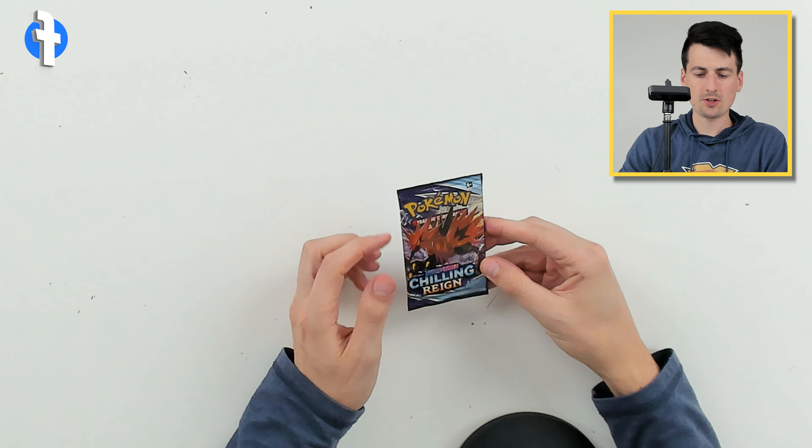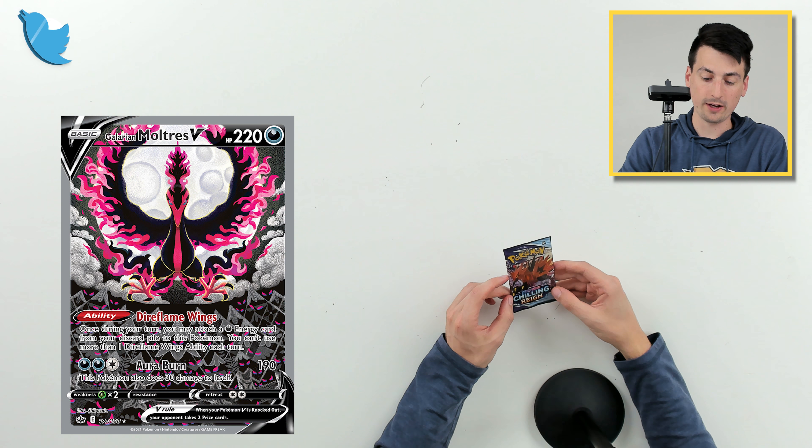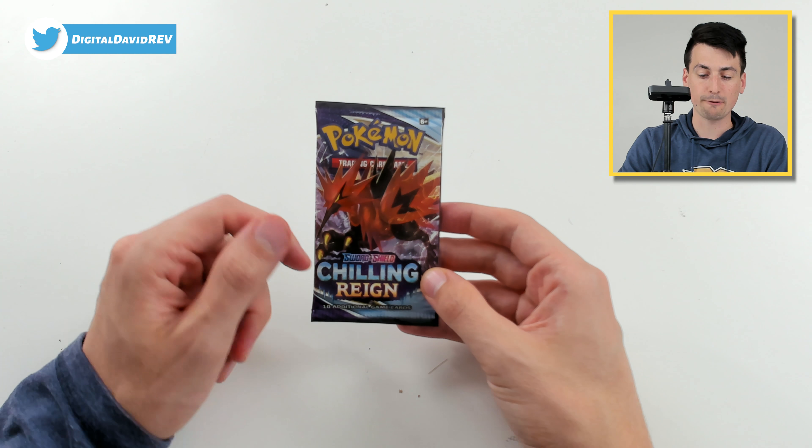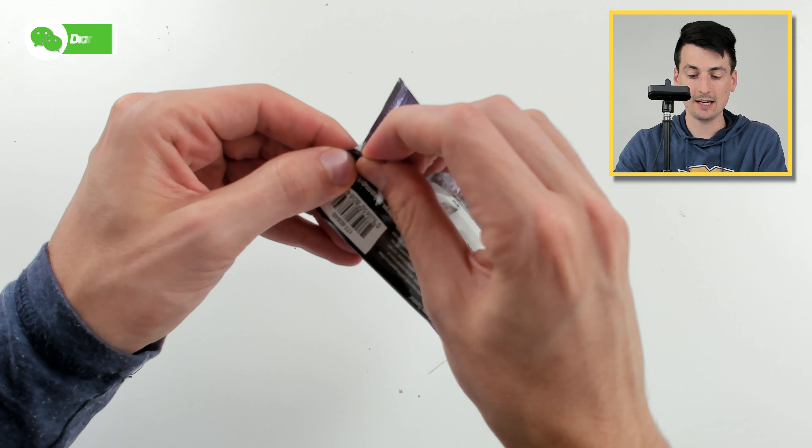Now let's open them up. My chase card for Chilling Reign is definitely the Moltres V, which I'm sure a lot of you are interested in pulling as well. We got Zapdos on the front, so maybe we'll get lucky and get one of the legendary birds. Let's see how we do here.